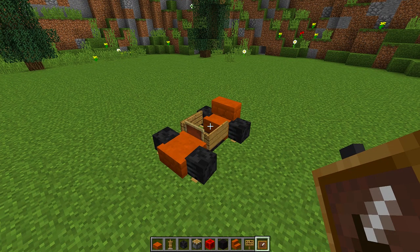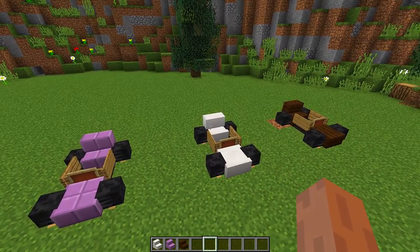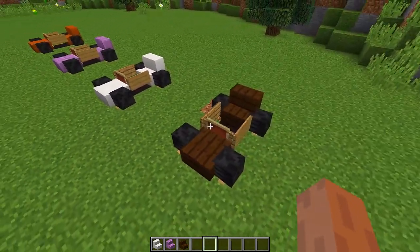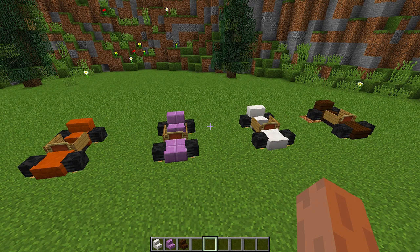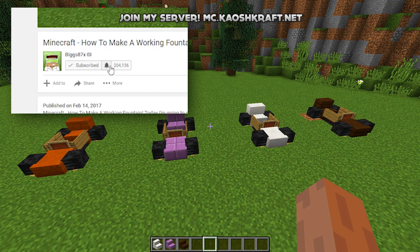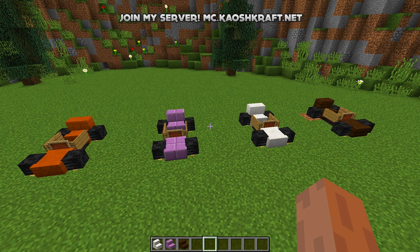As you can see, we have a really cool looking miniature go-kart which will look absolutely awesome in any of your builds for extra decoration. Another cool thing is you can make it out of all different kinds of stairs and slabs — I've made three different variations: one out of purple, one out of quartz blocks, and one out of dark oak wood. They all look really awesome, especially if you're going to build a little go-kart race track. If you enjoyed this tutorial and want to see more, click the bell symbol next to the subscribe button to be notified every time I upload.